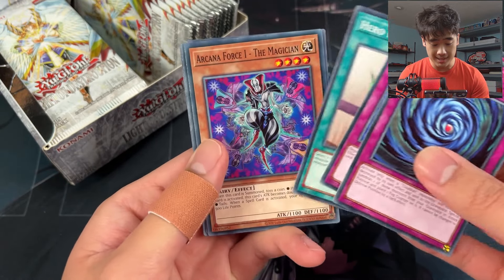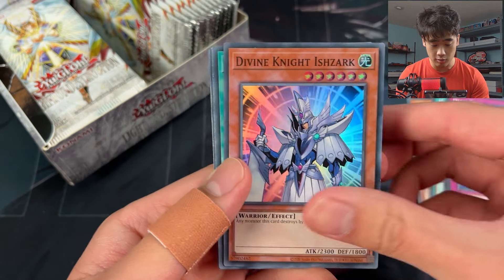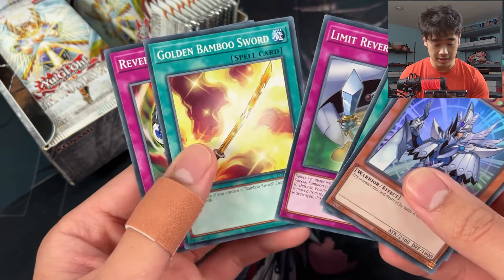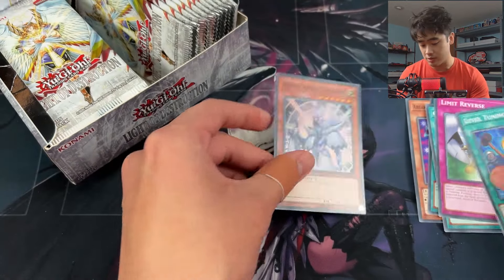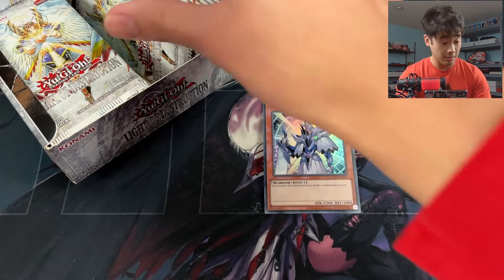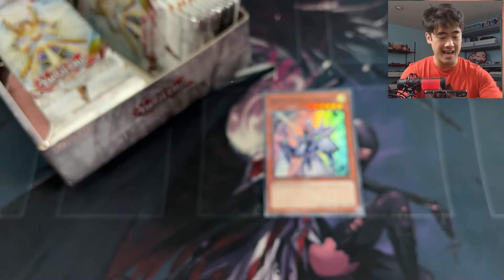Raging Cloudian, Dice Try, Hero Mask, Arcana Force 1, The Magician, Divine Knight Ishzark, Level Tuning, Limits. Oh, Gold Bamboo Sword - this card is like a draw two if you have the bamboo sword, that's pretty cool. Now that we have all these good light monsters maybe it's time for some Chaos action again.